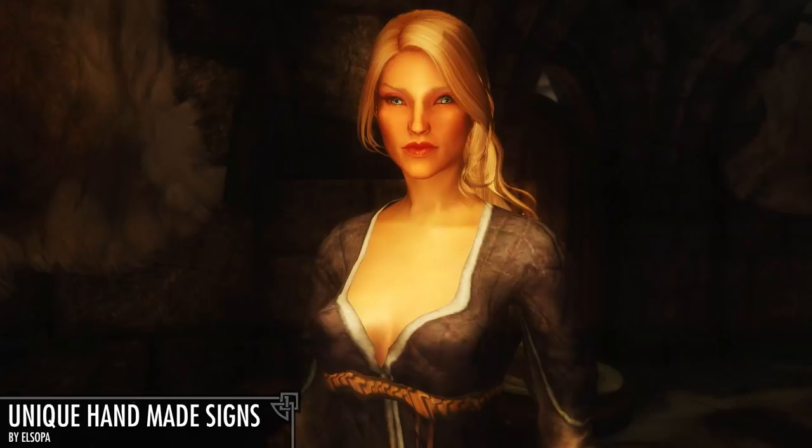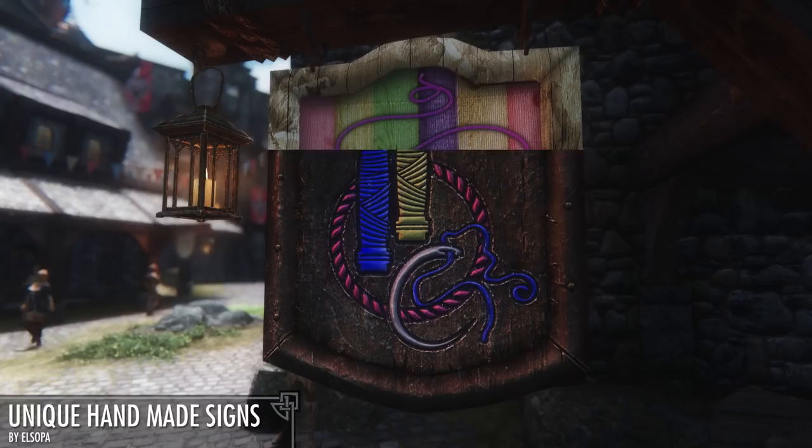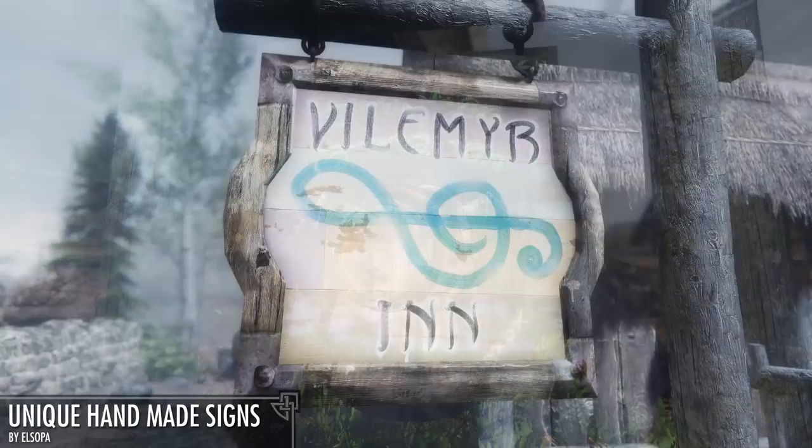Why'd you let him make your sign, then? For example, the Radiant Raiment is owned by two Altmer sisters, and now the sign reflects that femininity. You can even tell that some signs are made by the same artist based on the brush strokes, and others are in the same embroidered style.